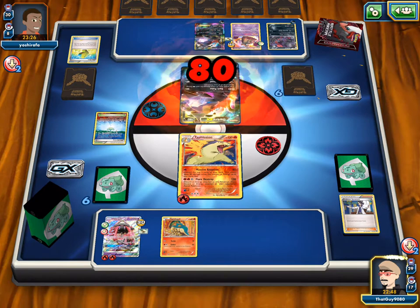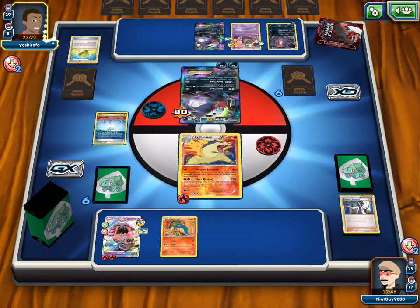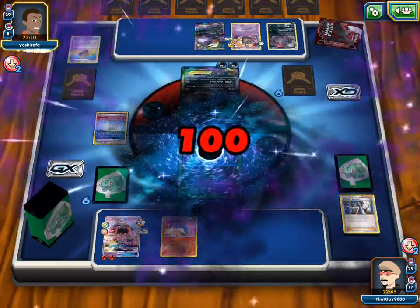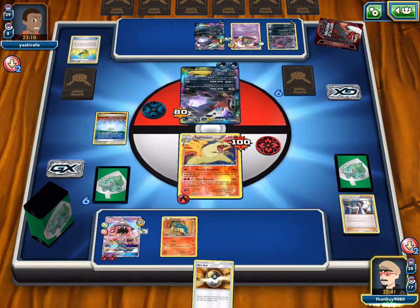We hit one energy — that sucks. So we're only dealing 80 to them. He could very well get three energies down on this turn and get a one-shot. He's just going for it — if we take this Pokémon out, it doesn't look very promising for him.